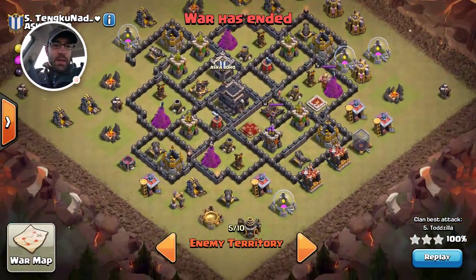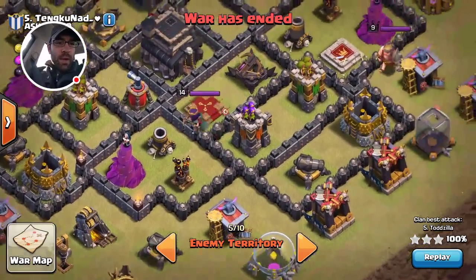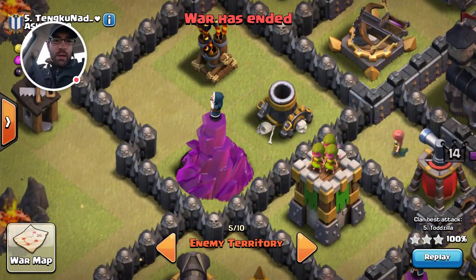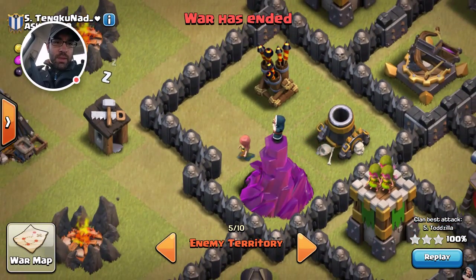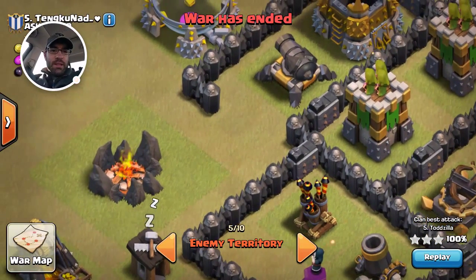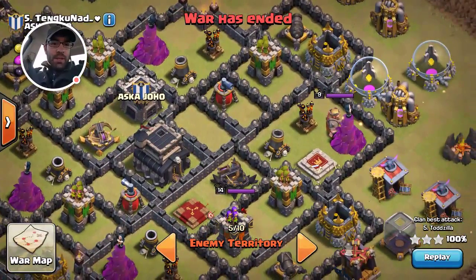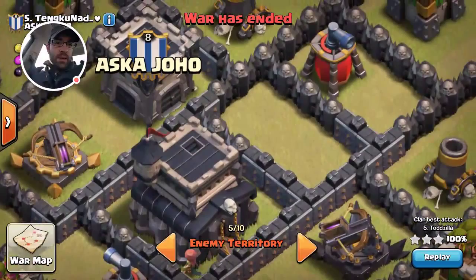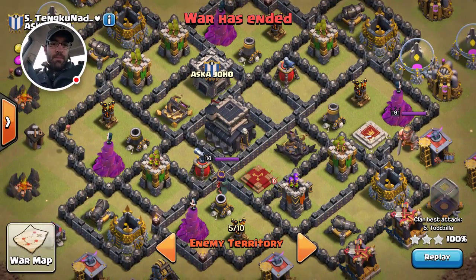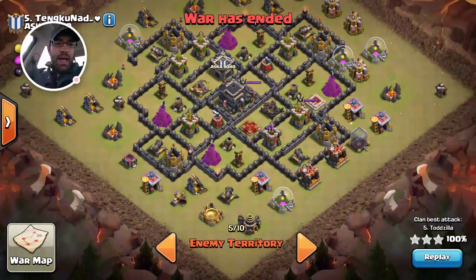What works best for this particular type of attack is any base that doesn't have any real threat of a double giant bomb setup. A lot of people get fooled — here you can see there's a possible double bomb, but that's actually only three tiles, so there's no way there can be a double bomb there. Even here, a double bomb is almost non-existent; you can only fit one two-by-two in that area. This base almost has no threat of a double bomb — the only threat is technically right here in that little empty square, and most likely those are going to be Teslas.